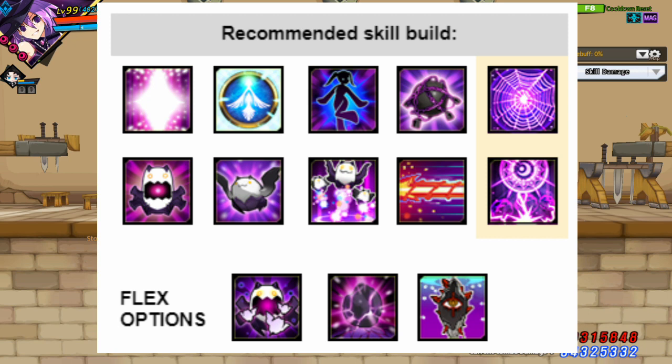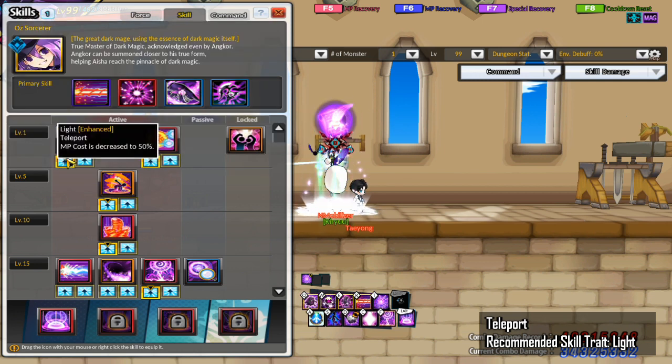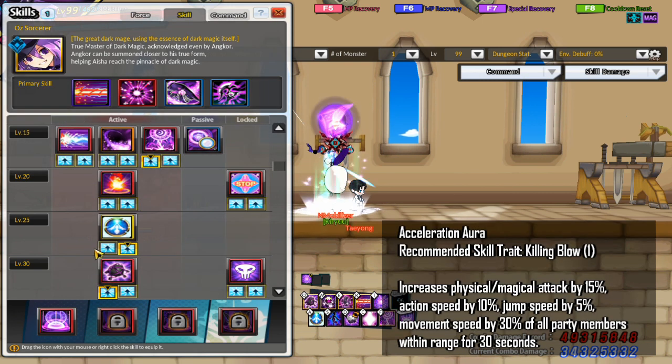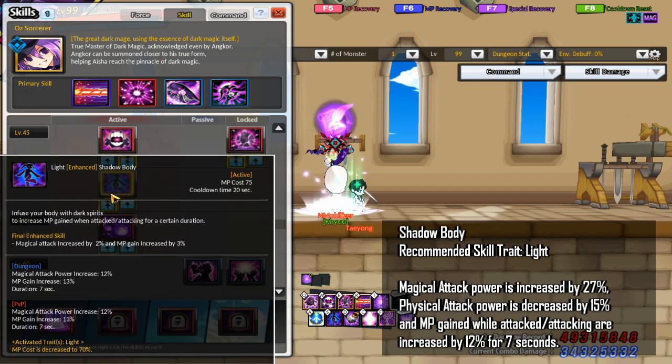On the screen right now is a recommended skill build for Oz. For Teleport, you want to take the Light trait. For Acceleration Aura, you want to take Killing Blow 1 — this increases Physical and Magical Attack by 15%, Action Speed by 10%, Jump Speed by 5%, Movement Speed by 30% for all party members within range for 30 seconds. For Shadow Body, you want the Light trait, which increases Magical Attack powers by 27%, decreases Physical Attack powers by 15%, and increases MP gain while attacking by 12% for 7 seconds.